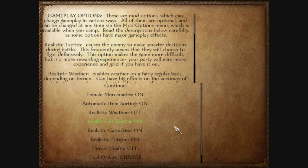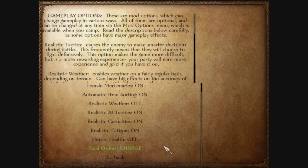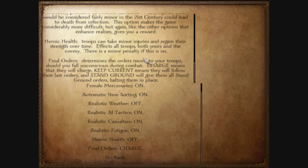Realistic fatigue is also a pain in the ass, but it's more realistic, so we'll leave it on. Heroic health is the opposite of a pain in the ass — it would be nice to have, but we're going to leave it off, just to be fair. And final order charge is, in the event of my death, my final order is charge.